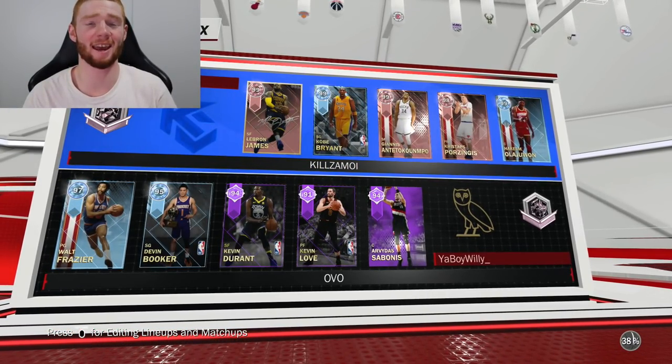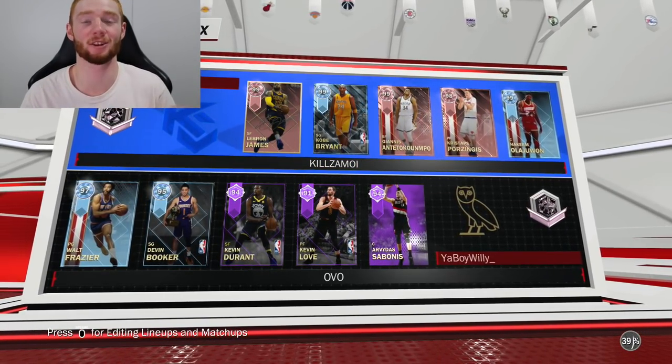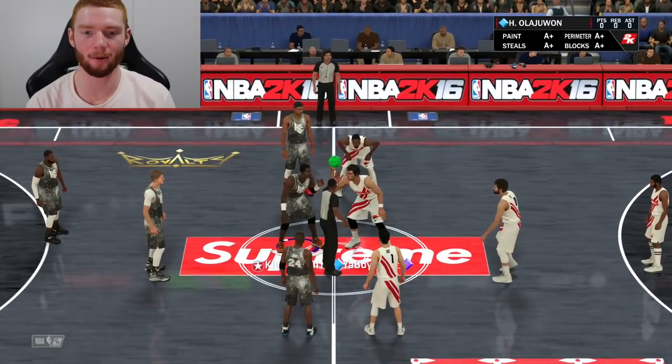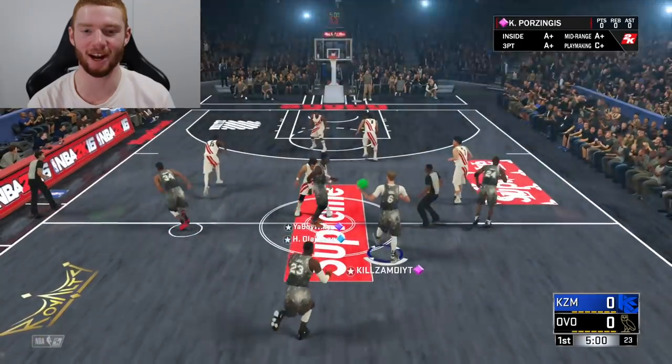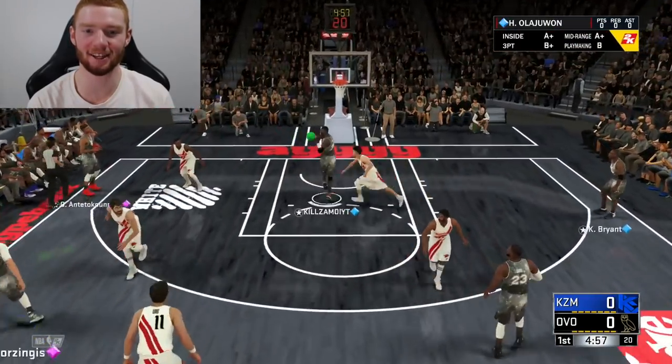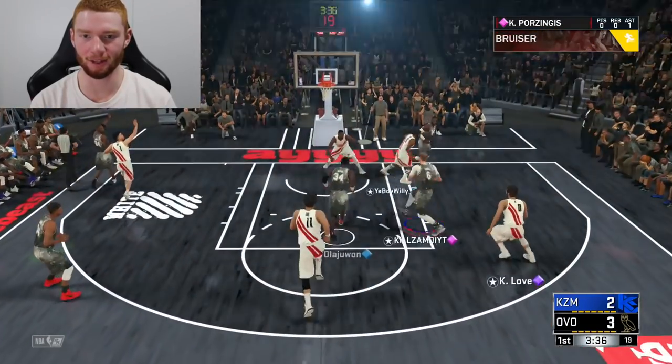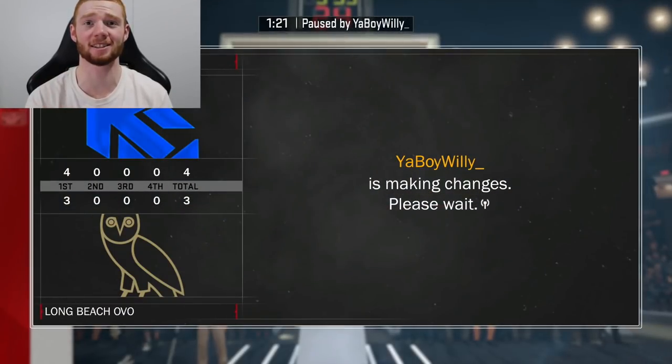We found our first opponent. You can see his team — it's pretty good, he has that Walt Fraser, so he's a pretty good opponent. Hopefully we can get off to a good start in this gameplay by winning the tip with Hakeem, and then getting it straight to Kristaps. He's got the first touch, going down, kicking it to Hakeem for his first assist. And I think my opponent will definitely realize I'm doing a gameplay with this Kristaps as he gets his first points.